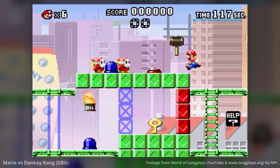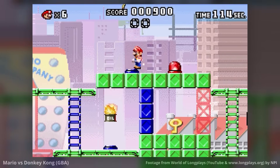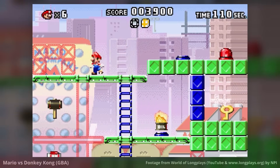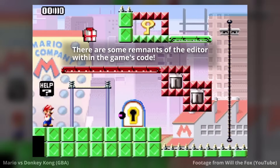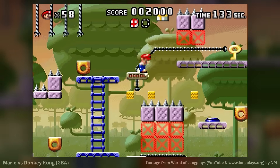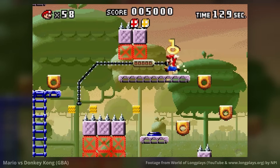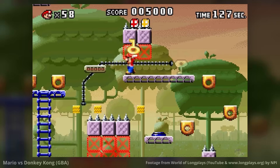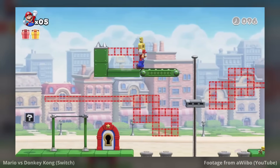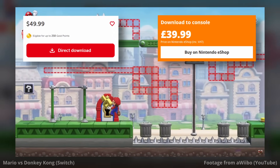Interestingly, the original Mario vs. Donkey Kong — the one game in the series that's actually a platformer, which recently got a remake on Switch — was planned to have a level editor during development but it got scrapped. It would have felt closer to Mario Maker given it's a platformer, though still quite different due to the game's slower pace and focus on puzzle solving. Not to mention this would have been on the Game Boy Advance, so level sharing would likely only have been local. It would have been nice if the remake brought back the editor.